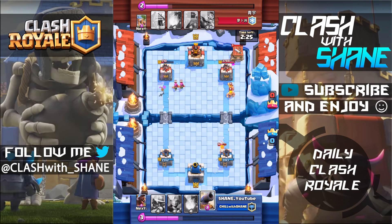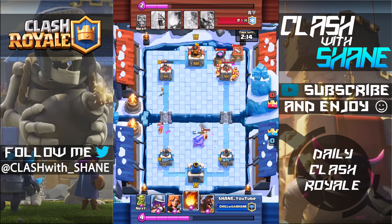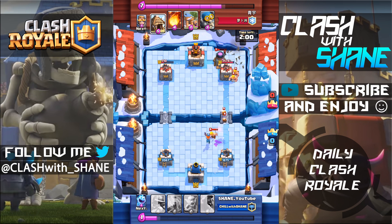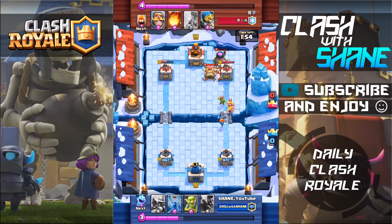We did decent damage to the tower on the left, bringing it down to 710 health. The problem with facing a spawner deck is that early on you can do decent damage to a tower, but later they get so many buildings down they overwhelm you with troops. You have to prevent them from getting multiple buildings down. I'm going to fireball here to damage the tower, the furnace, and the barbarian hut. My opponent keeps dropping all his buildings on the right side next to his tower, allowing me to get huge value with fireballs damaging all his buildings and the tower with one fireball.